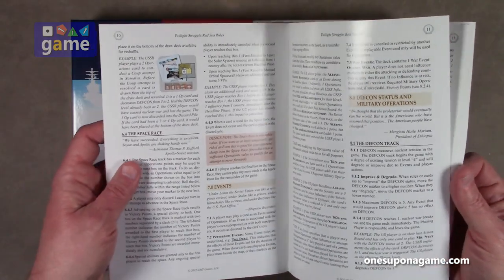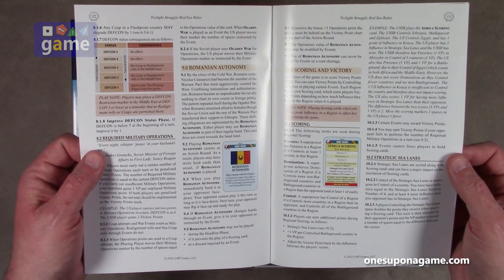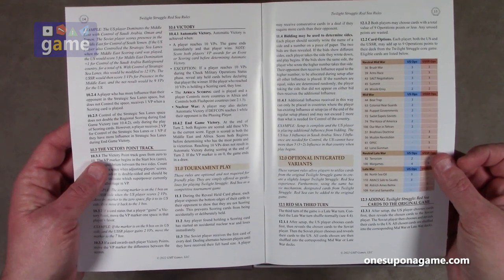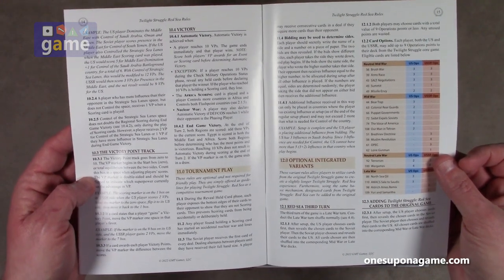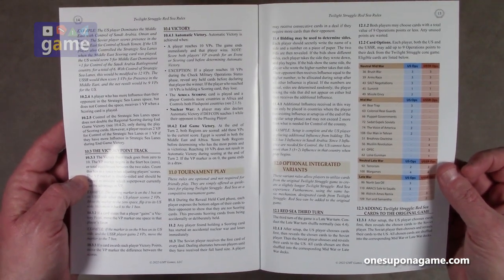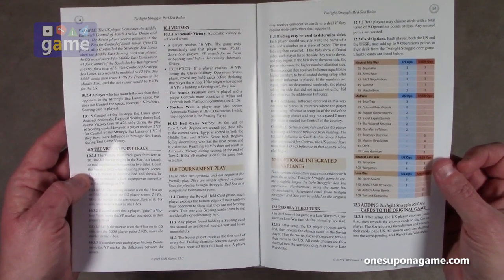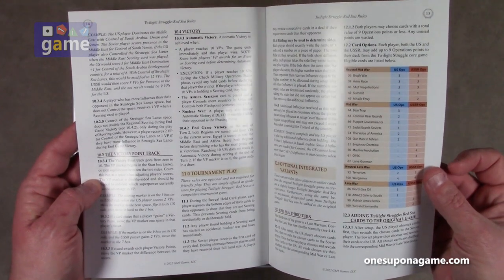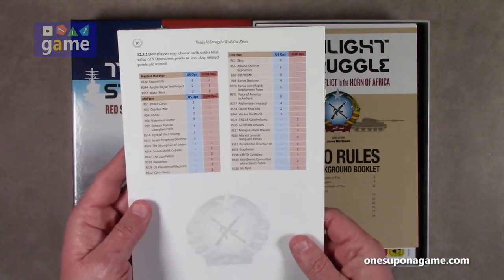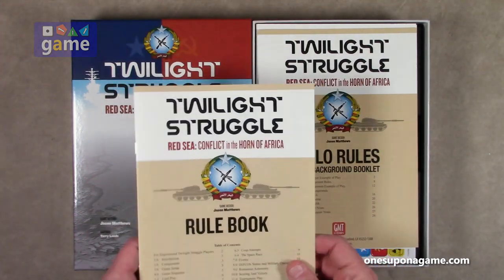It does include the space race and a much smaller track, and the DEF CON track. There's your rule book with some optional variants — tournament play — and then you can add the Twilight Struggle Red Sea cards to the original game. After setup the US player chooses cards first then reveals them to the Soviet player, the Soviet player then chooses and reveals their cards to the US, and all chosen cards are shuffled into the corresponding mid-war or late-war decks. So it's very quick playing, a shorter game.